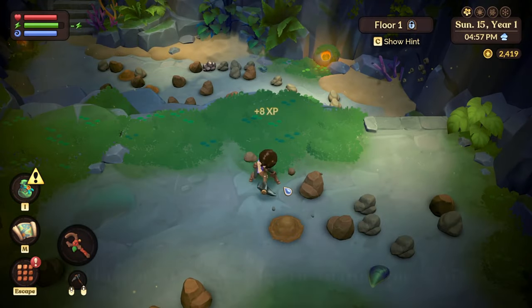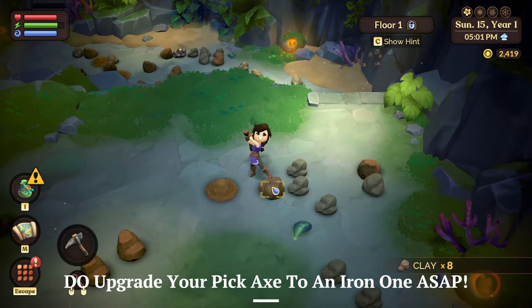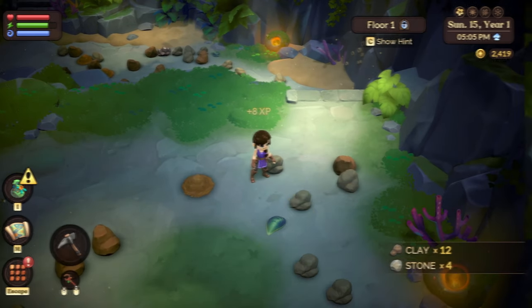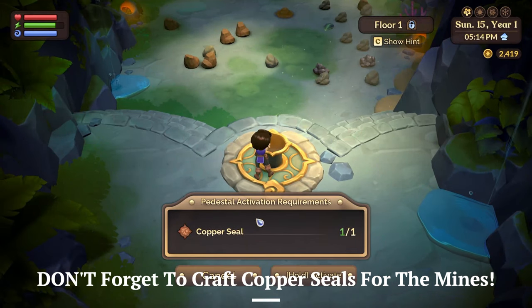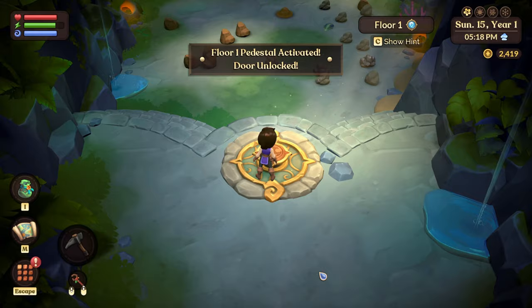Number one: do upgrade your pickaxe to an iron version as soon as you possibly can. This allows you to break rocks much faster in the mines and therefore progress a lot quicker. Don't forget to craft and bring copper seals to the mines to ensure that you don't have to start over every time that you go.